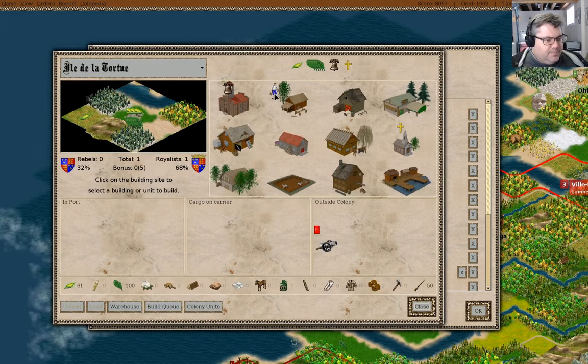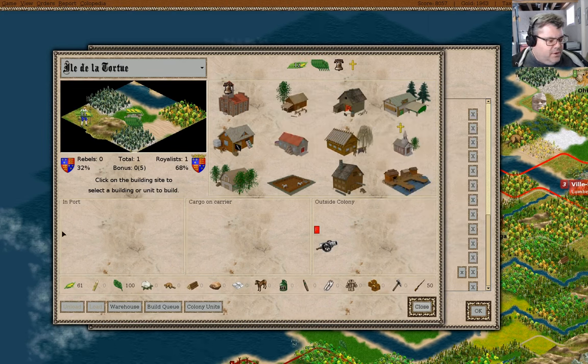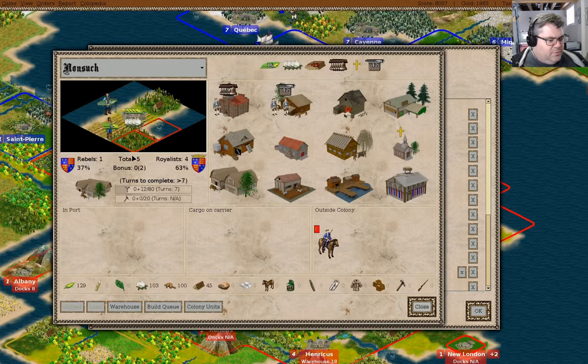We have docks here. We're going to run a farmer here — in 10 to 13 turns or so we'll get another colonist. We've completed a warehouse here and we're building something else, so that's fine.